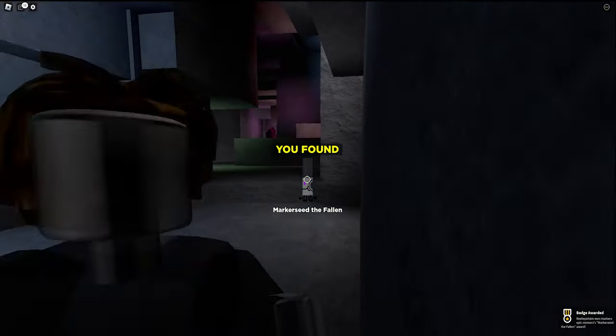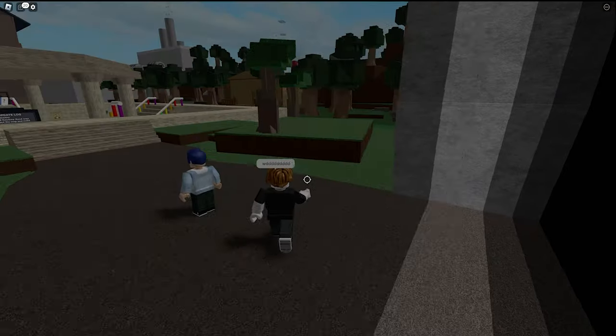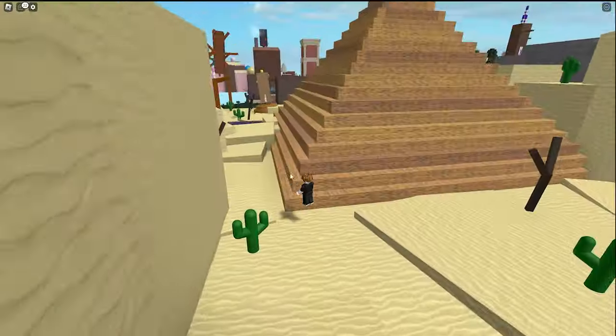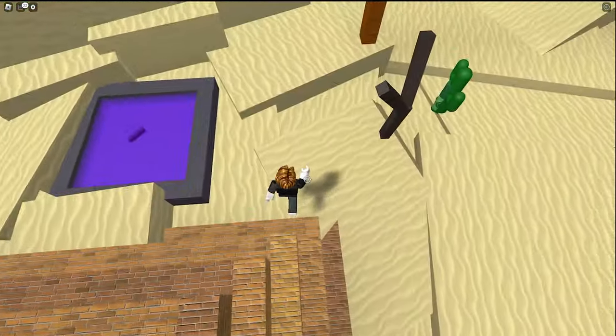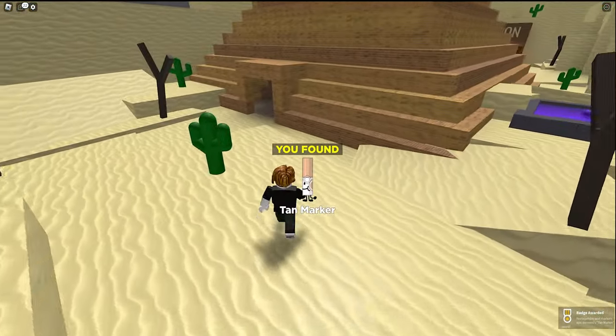Marker seed the fallen. Another button — what are all these buttons? Sunlight. We got a sand marker. There's another bacon. There's not enough bacons for the tools in this town. There's a liquid marker. Got this tan marker. Really tan.